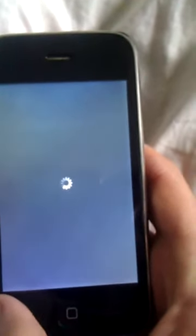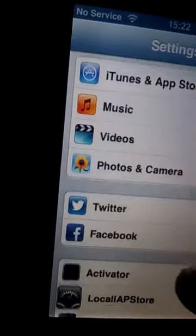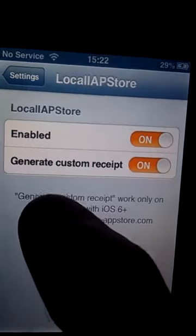Once it's done, yours will look different because I've already got one installed. You go back by clicking Reset Springboard and it will load. Then go back onto it and go to Settings. Go down to Local App Store and make sure Local App Store is enabled and Generate Custom Receipt is on.